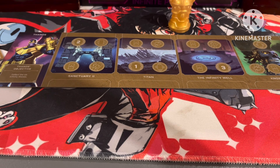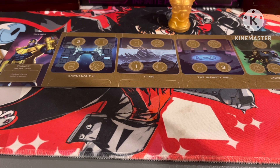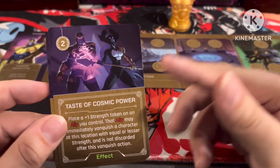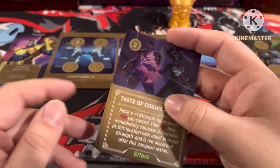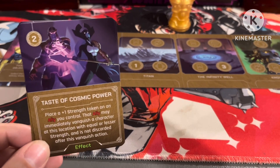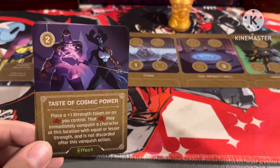Next we've got the effects, and Thanos' deck is predominantly effect-heavy. We get three copies of Taste of Cosmic Power with a great image of him with Proxima Midnight. Just so you know — I got misprints where two copies say Item instead of Effect, so always check their website to be sure. The effect: place a strength token on an ally you control; that ally may immediately vanquish a character at this location with equal or lesser strength and is not discarded after the vanquish.